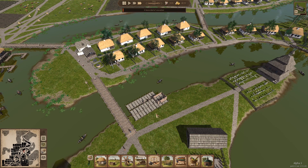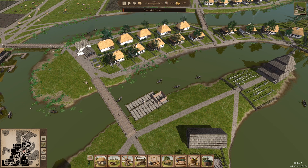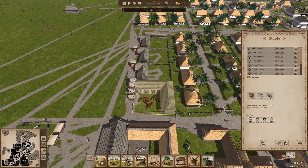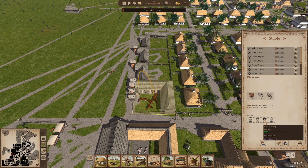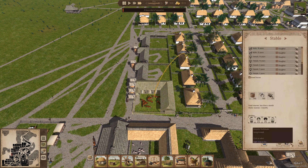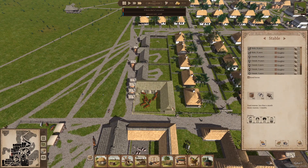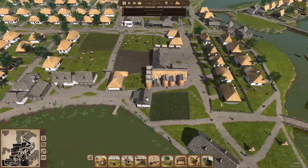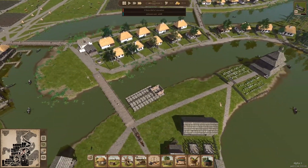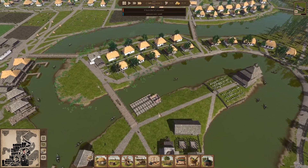Oh, stuttering's back — I'm gonna have to do something about that. This game just really doesn't like large towns, I guess. It also doesn't help that I have other things running in the background. Stop dying! There is so much stuff right here. All right, I guess all the horses are just gonna die. That's fine. Now finally they're doing hay. I am sorry for the stuttering — it has just been a huge problem the entire time I've been playing this game on a large town like this.